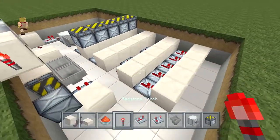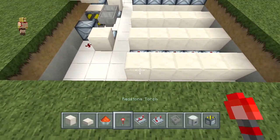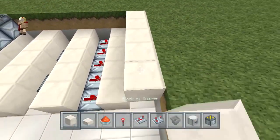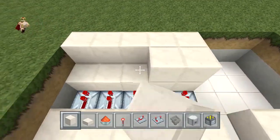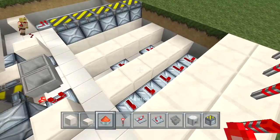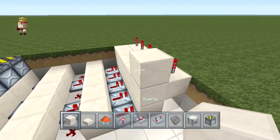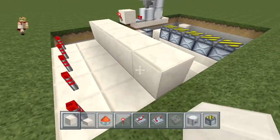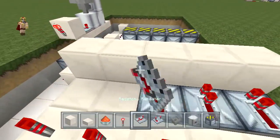Make sure that the back row has full repeaters. Then place a torch right in front and a block on top of it and on the side as well. Then place some torches right on top of that block. Over here place a block there, one in the front, delete that, and stretch that right across. Place some repeaters going towards each block.